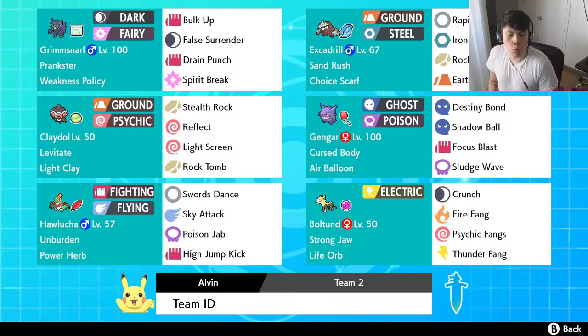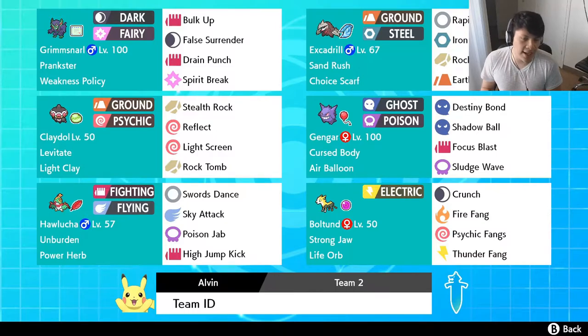As you can see, we're going to be running a Weakness Policy. Just before I get started with this team builder, I want to let you guys know that I did a little bit of voting on my Instagram — should I build a team around Grimmsnarl or Duraludon. Grimmsnarl was the winner by a really large margin, so we'll do Duraludon on the next team builder.